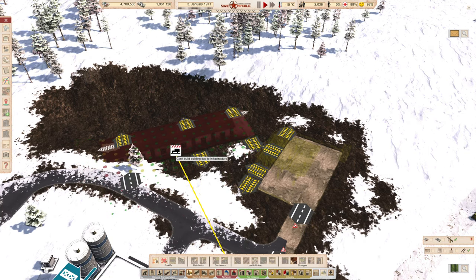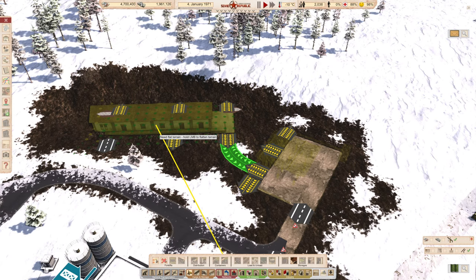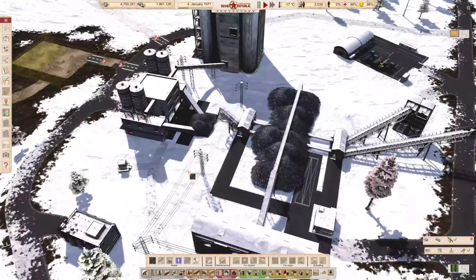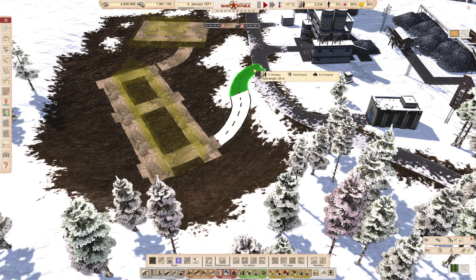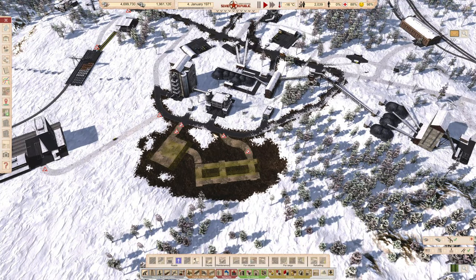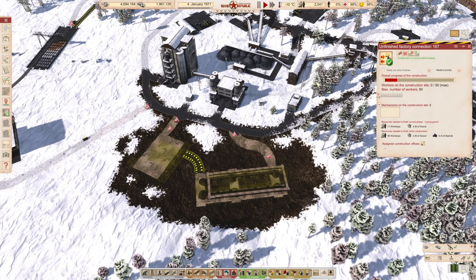Once again select the warehouse, press T to flip it around, and that should hopefully work. It says 'need flat terrain — hold LMB to flatten'; LMB is left mouse button. We hold it down and now it's all green, so let's okay that. Then all that remains is to connect this bit of road. I'm going to save just in case we get one of those little crashes that sometimes happens when dealing with road networks. I'll build the warehouse, the connection, the road cargo station, and the road, and let construction workers place it when they're ready.